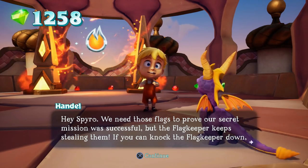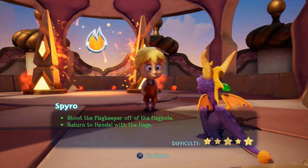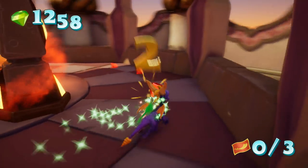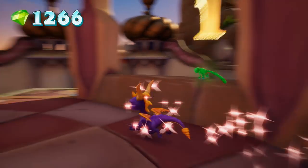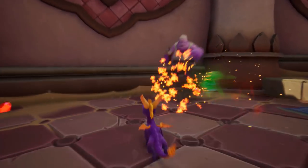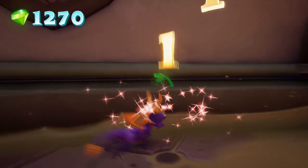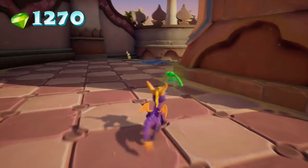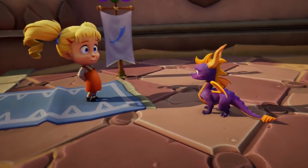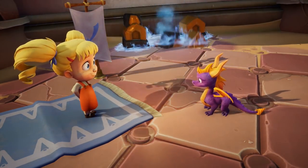Let me jump up here and grab these. 'Hey Spyro, we need those flags to prove our secret mission was successful but the flag keeper...' What flag keeper? Oh I see - so this is basically a little mission I'm going to have to do for this NPC, which I don't entirely want to do. There we go - I thought he was gonna hit me for a second.